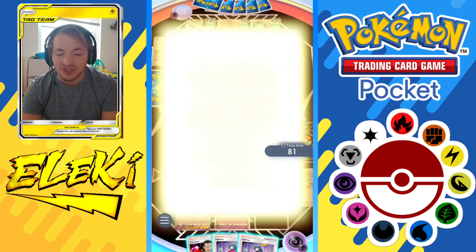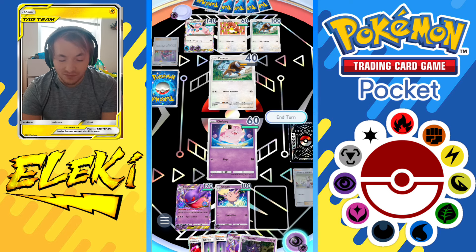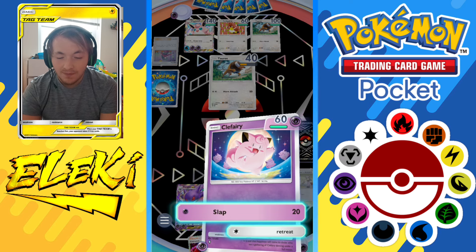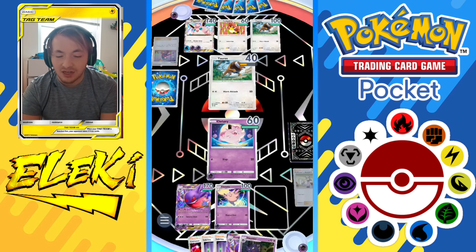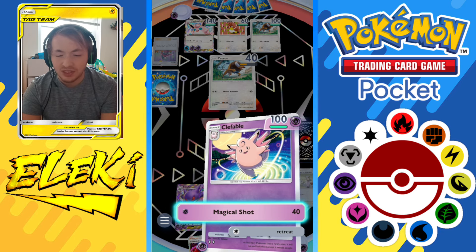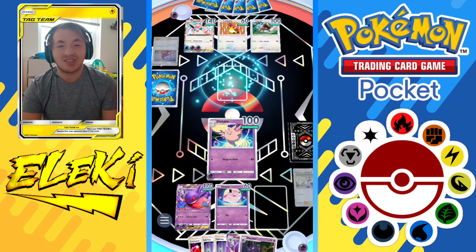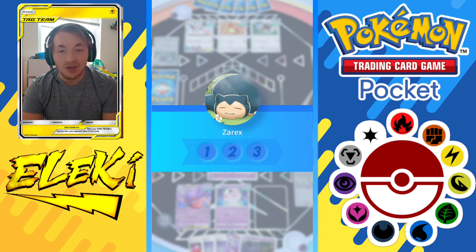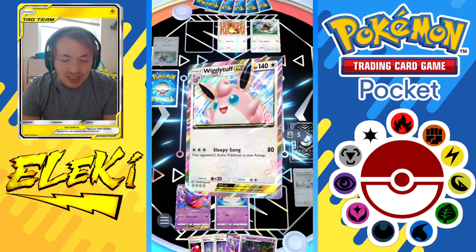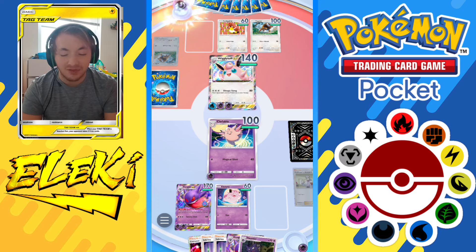We use Professor's Research - we get another Gengar EX and then a Haunter. If we get a Ghastly we're doing pretty well. I retreat back into Clefable and knock out the Tauros. There are some cases where you'd want to just end your turn and not knock out the front Pokemon, especially if they don't want to switch in their big Pokemon or different situations like that.